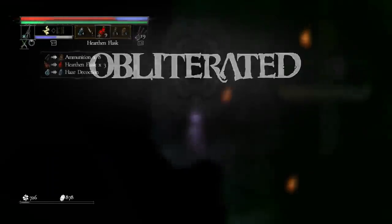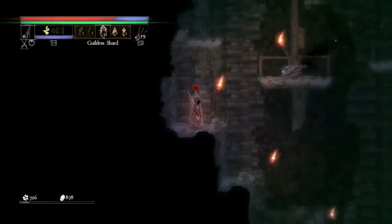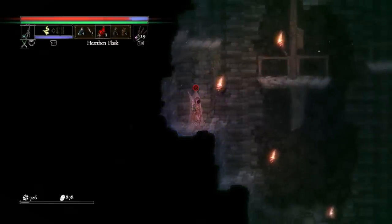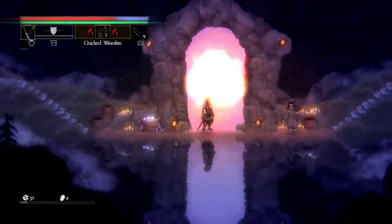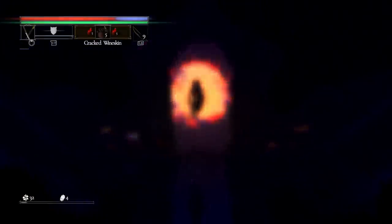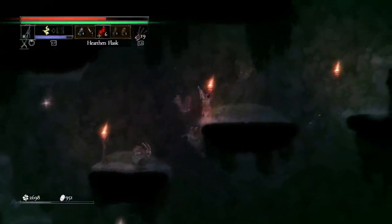On top of that, while there are plenty of checkpoints in the form of obelisks that act as respawn and restock stations, there's no way to fast travel between them or even choose which one you want to start at when you first go from the main hub to a zone. This amounts to a ton of retracing steps through the same enemies, the same traps, and the same platforming challenges over and over again, which gets very repetitive.